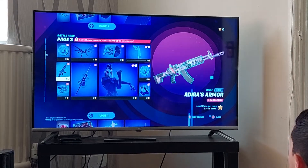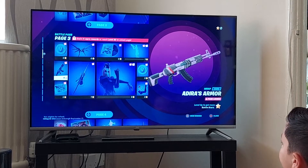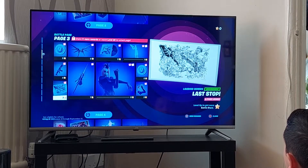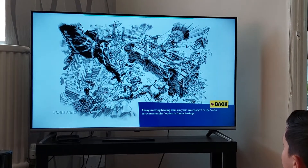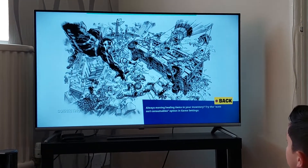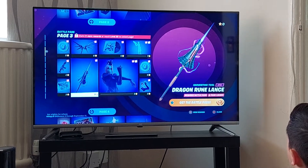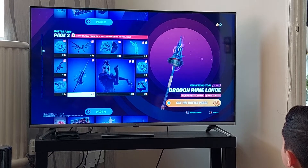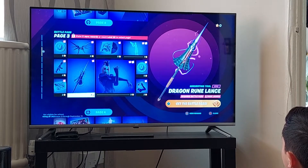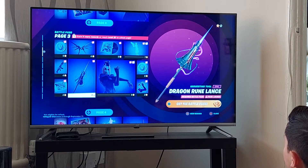Very cool. Adira's armor. Pretty cool wrap. That just genuinely looks weird, I don't understand anything that's going on in this. I genuinely don't like it. This is actually pretty cool. Pickaxe — Dragon Ruin Lands. That's actually cool. Probably gonna rock that a lot.